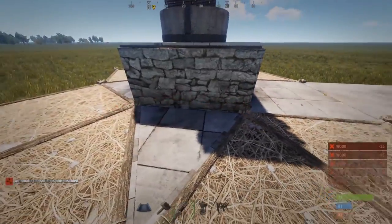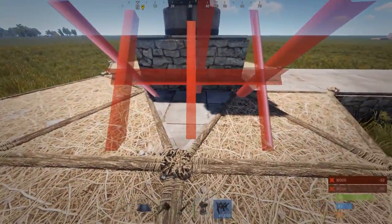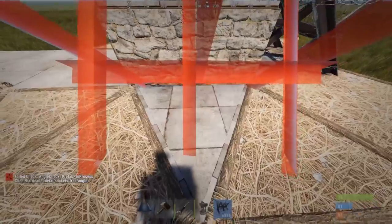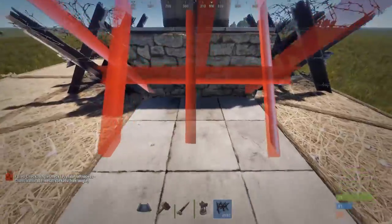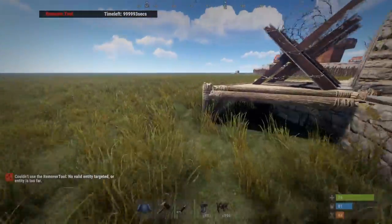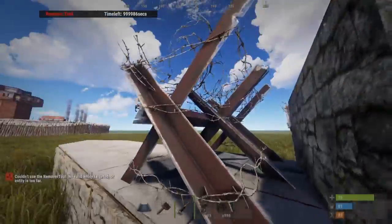Get four metal barricades and place them as I show here. If you can't do it properly, put some twig down as well, and make sure they're in the middle of the stone — that's very important. Make sure they're as close to the wall as possible. Then get rid of all the twig. As you can see the barricades stay, and that's the key — without the twig you actually won't be able to place them. Now it's really hard for anyone to get up to the SAM site.